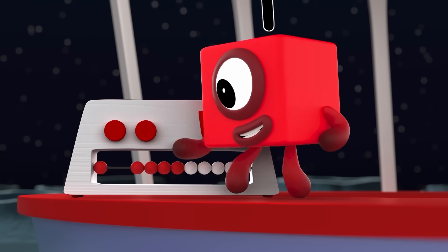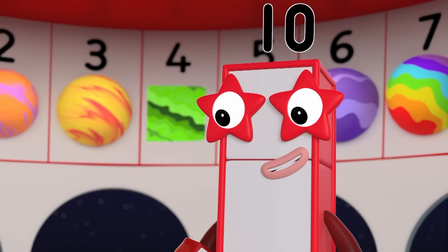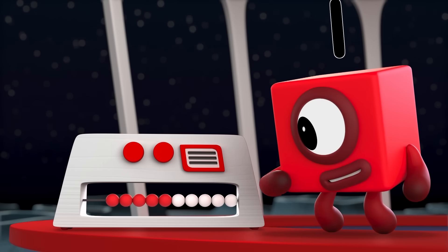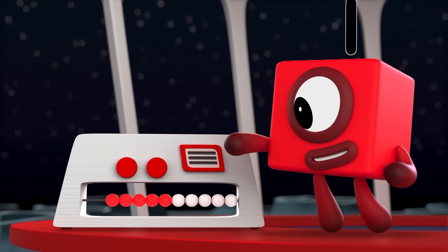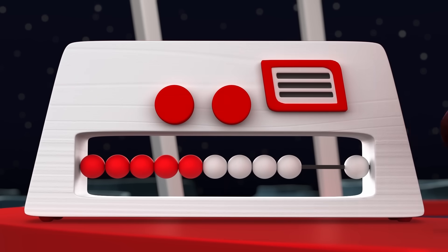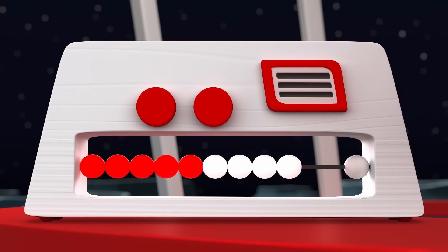Let's start with six. Counting is slow! See if you can push six across at once — it's much faster. Well, there are five red beads, and six is one more than five. That's six beads. And I know what three beads looks like. That leaves just one on the right. So, there must be nine on the left.